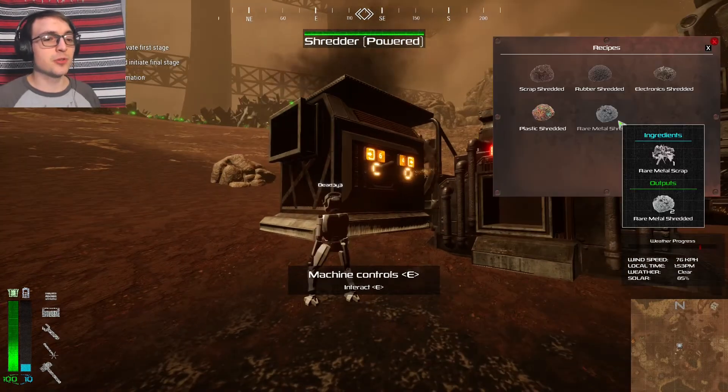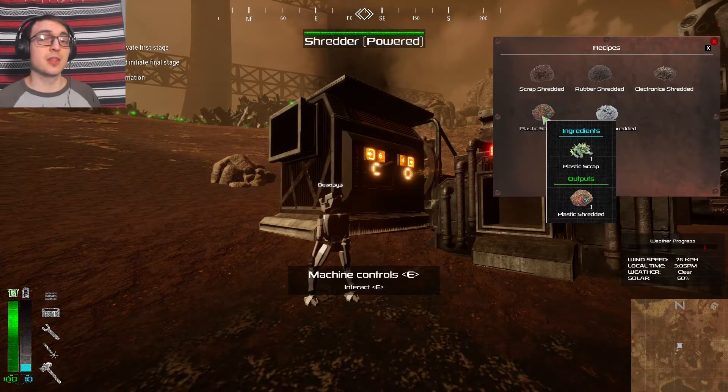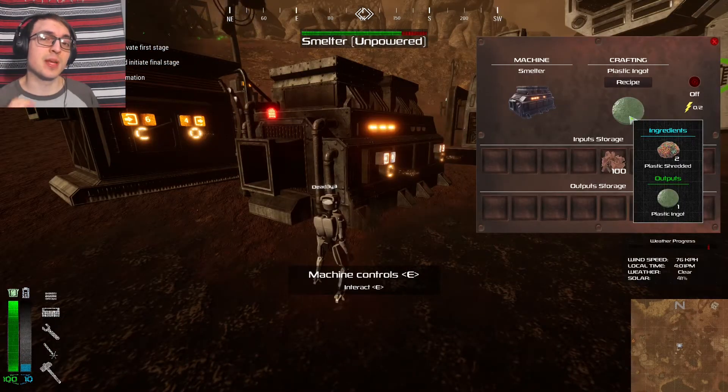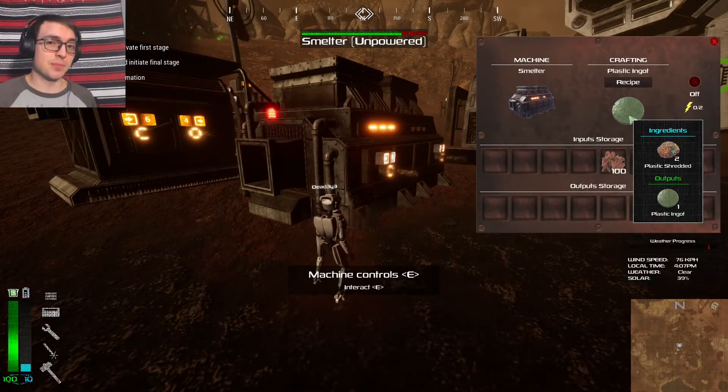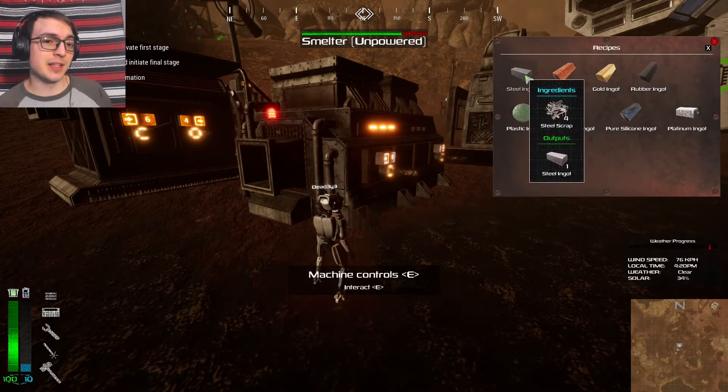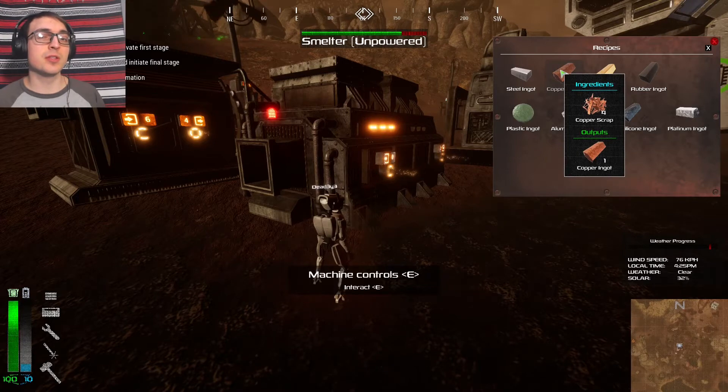Shredders are able to grind down a variety of different scrap materials. The most important one being plastic scrap, because you'll need shredded plastic in order to make plastic ingots, which you can make in the smelter. That's the second machine we have here. The smelter is also able to make all other sorts of ingots — steel ingots, copper ingots, and so on — but those you can make using just basic scrap. You don't need to shred those down.